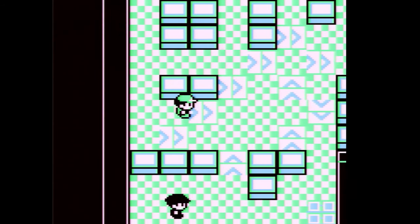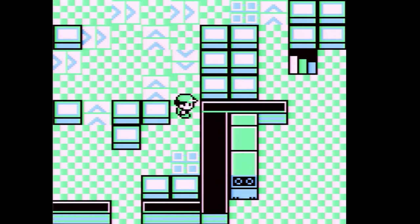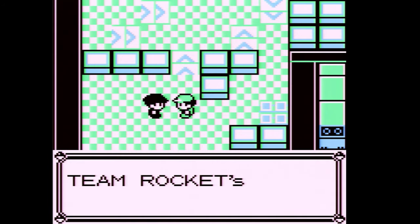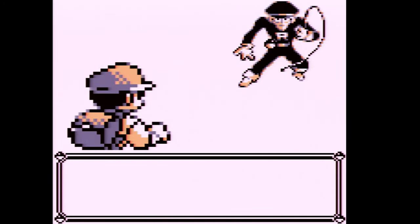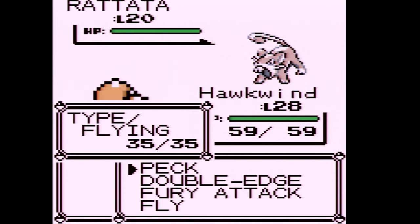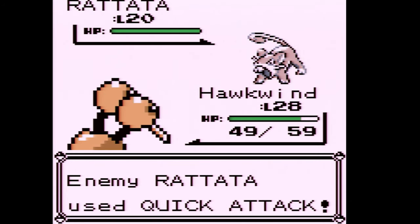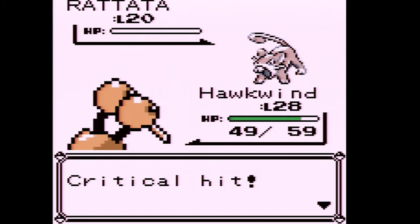We actually want to get the Lift Key so we can use the elevator. I'm going to fight a trainer here first. Rocket wants to fight and sent out a Ratata. We're not going to have very much HP, but as long as Fly doesn't miss we'll be able to get Hawkwind up a couple of levels.